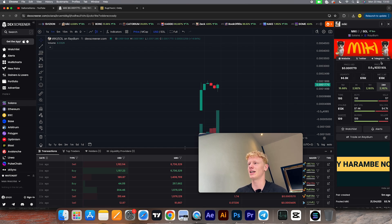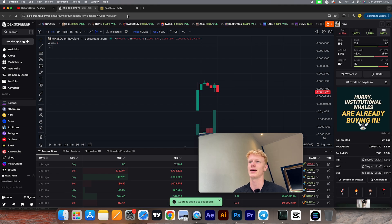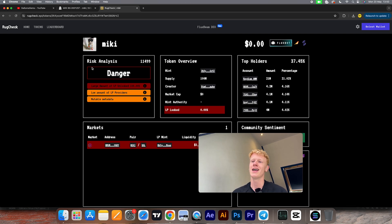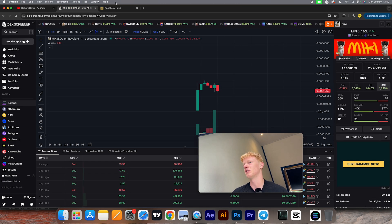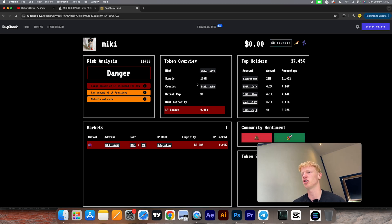Now let's say you've double-checked the liquidity and socials but you're still not sure if you should buy. The third thing you can do is copy the contract address and go to the website rugcheck.xyz. Just paste the token address and it will show you exactly if the project is dangerous. Right now we can see a few different danger levels — first, a large amount of liquidity is unlocked, which is already a red flag. It also gives other notifications such as low liquidity pool providers and mutable metadata, plus the creator address and top holders.